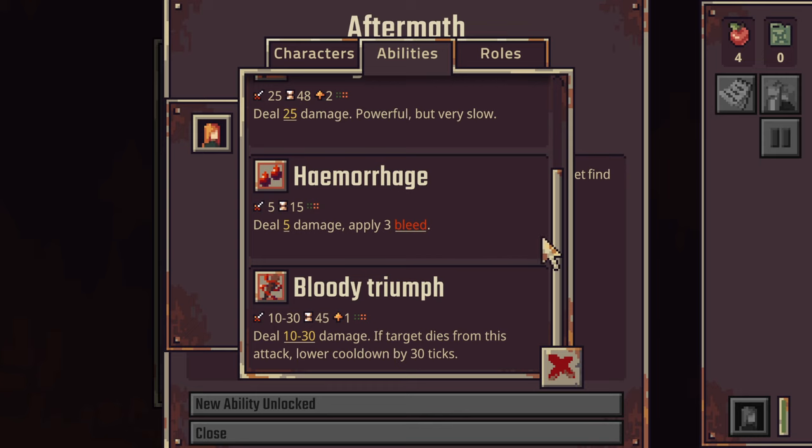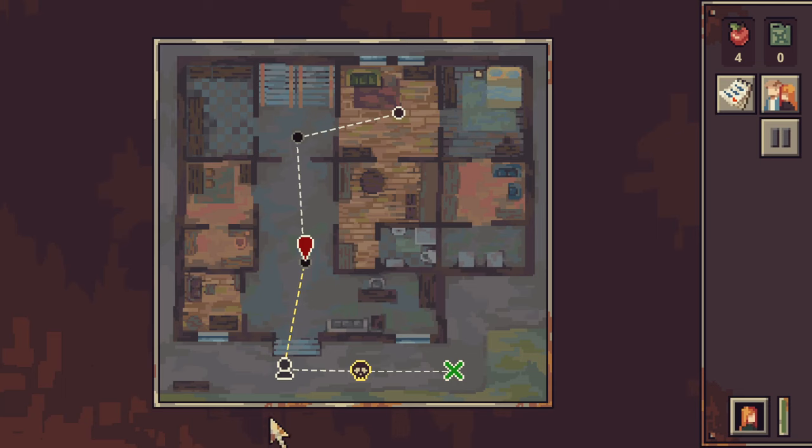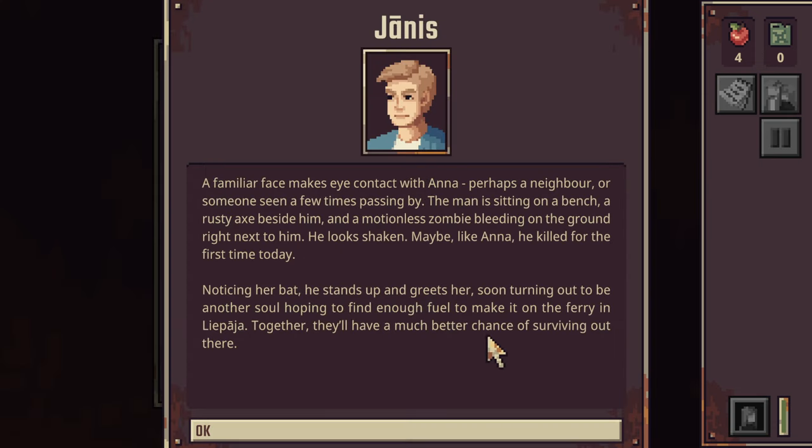New ability unlocked - Bloody Triumph. Deal 10 to 30 damage; if the target dies from this attack, lower the cooldown by 30 ticks. A familiar face makes eye contact with Anna - perhaps a neighbor. The man is sitting on a bench, a rusty axe beside him and an emotionless zombie bleeding on the ground right next to him. He looks shaken. Maybe like Anna he killed for the first time today. Together, they'll have a much better chance of surviving.